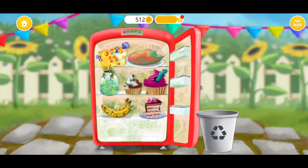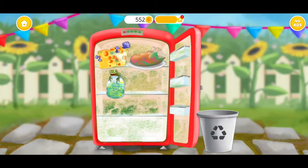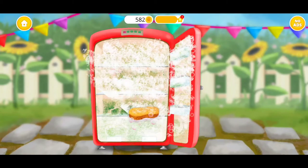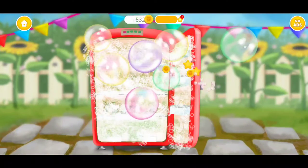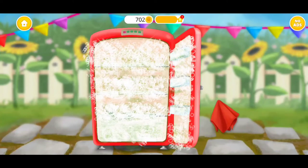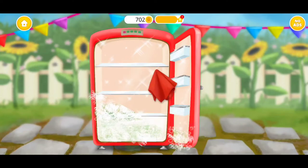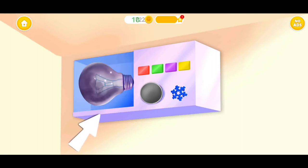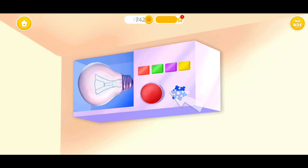Throw it away! Use the sponge to clean it! Pop the bubbles! Wipe it! Click on it! Throw it away! Press the button!